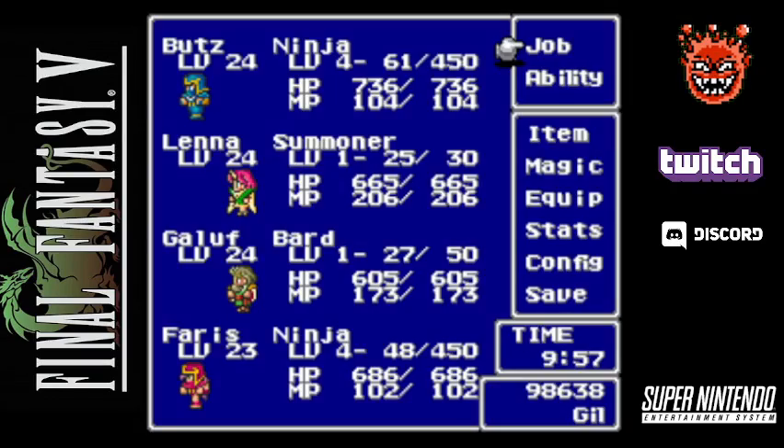So here's my job setups right now. Bartz and Faris are going to be Ninjas until they master. Lena and Galuf are working on Summoner, Time Mage, White Mage, and Bard in a rotation. Right now I have Lena on Summoner and I'm going to keep her there until she gets Summon level 5. Galuf is on Bard. Once he finishes Bard, I'll change him to Summoner and then Lena back to Bard. I think Galuf will hit Bard Mastery well before Lena reaches Summon level 5 — that's fine, we'll just change them.